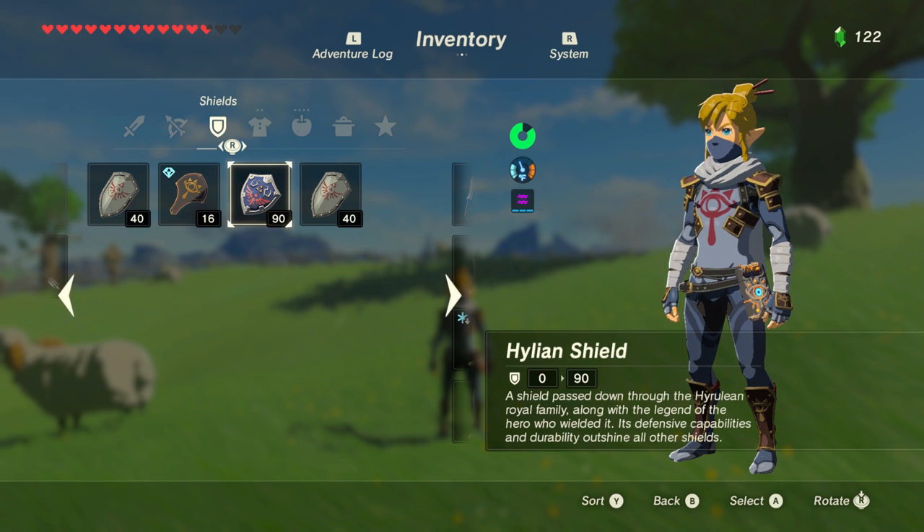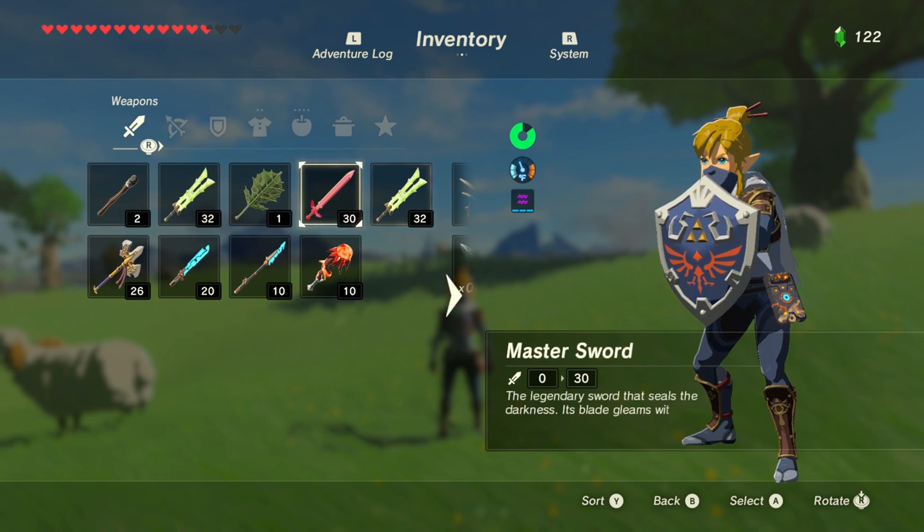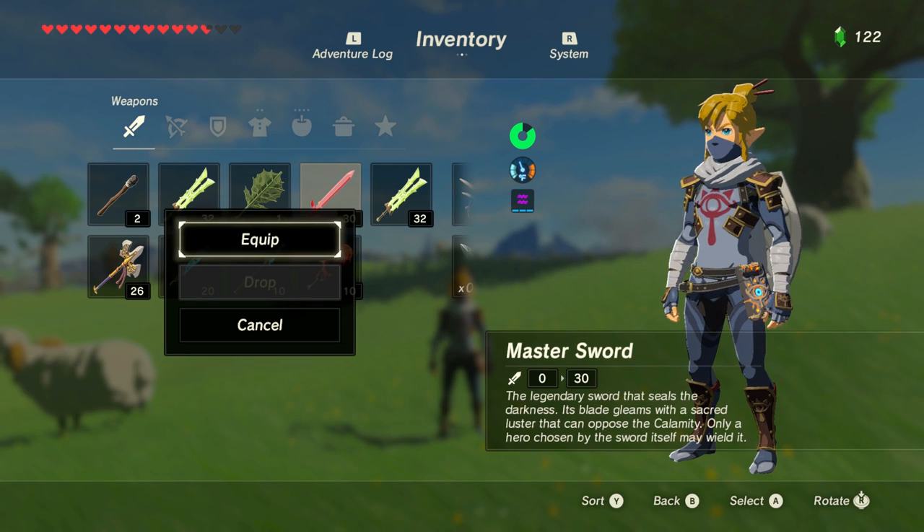Here is the Hylian Shield. Like I said in my LP, I'm going to be obtaining the Master Sword, the Hylian Shield, and then the tunics before I actually do anything in the main story. So I got the Hylian Shield. I also obtained the Master Sword — it's a lot stronger than this. It does 60 damage only in temples, and then it does 30 outside.